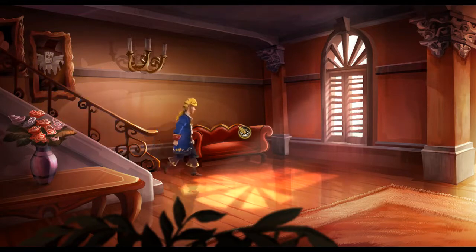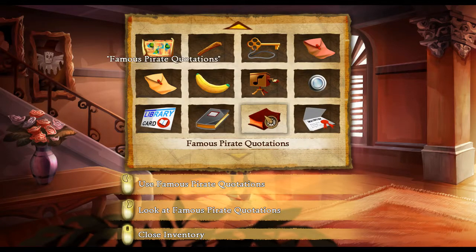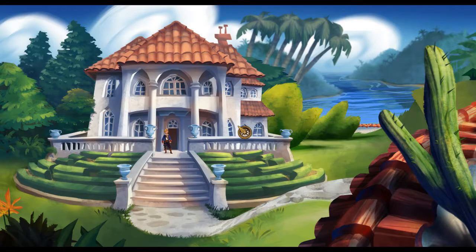We'll take the book. Famous Pirate Quotations - Happiness is a Warm Manatee. Kiss me, I've got scurvy. Violets are blue, roses are red, we're coming aboard, prepare to eat lead. We don't need no stinking mouthwash - that's a nice little Blazing Saddles reference there for you.